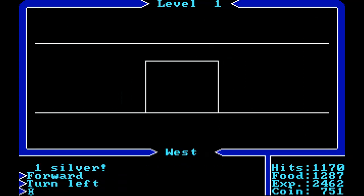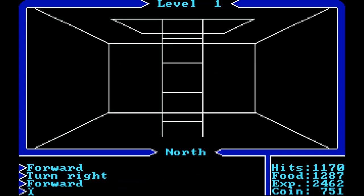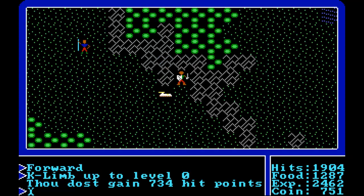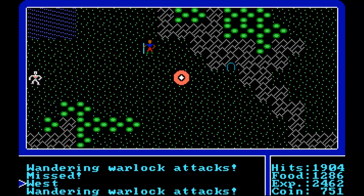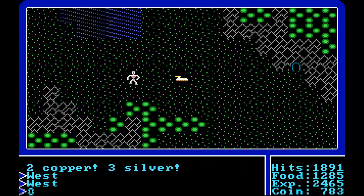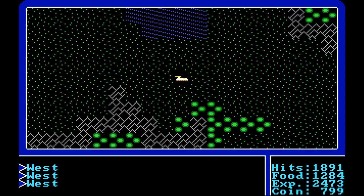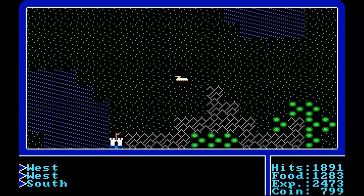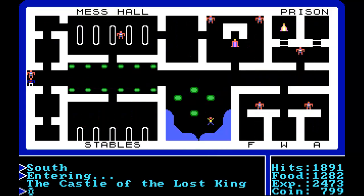Something just appeared out of nowhere. There should be a ladder leading up here. We've got 1,170 hit points, back up to 1,904. Let's board the aircraft. We'll be attacked by this warlock and a golem over here. Then we should be able to go to the second castle and complete the first quest, which was to kill a gelatinous cube.